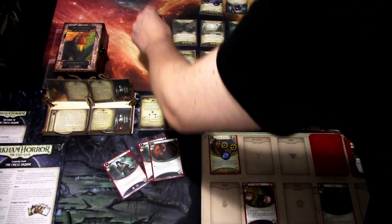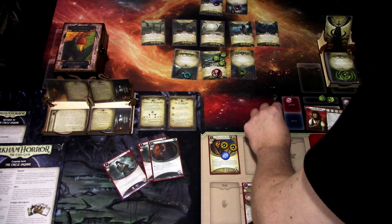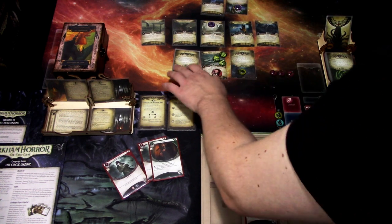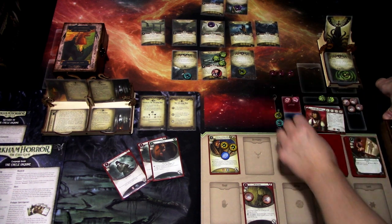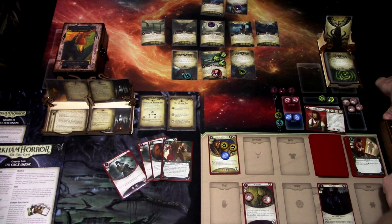Last action, we'll just move into the Witches' Circle — so both of these enemies engage me. Enemy phase, this enemy hunts here. Upkeep — oh yeah, this one hit, so we'll take two horror and one damage — that is still okay. We draw Breaking and Entering and gain one resource. Let's go to the next turn.